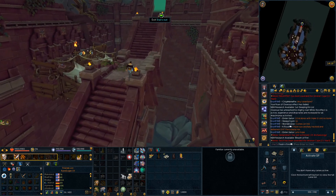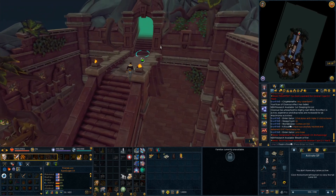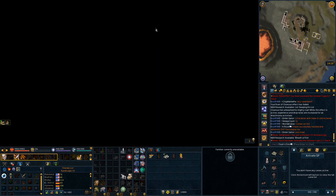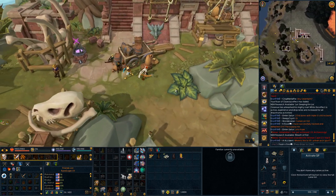You'll also get one piece of special research for each step of the teleport node-on mystery, and those do technically count as special research, but they come as part of that mystery. You don't have to study anything separately to get them.